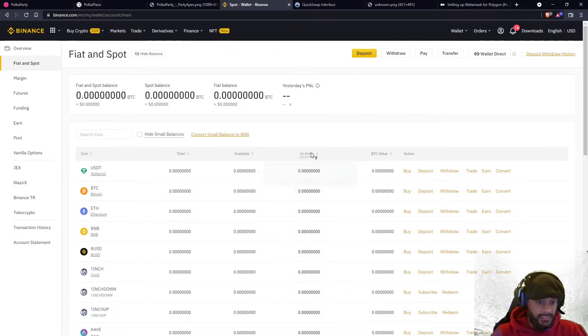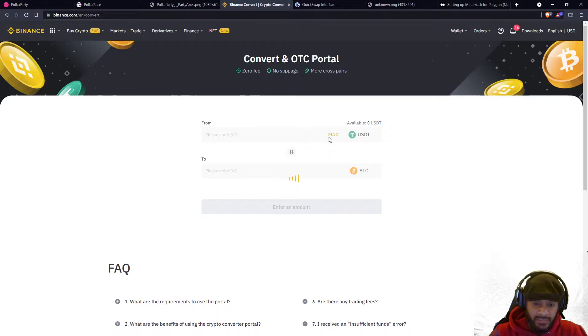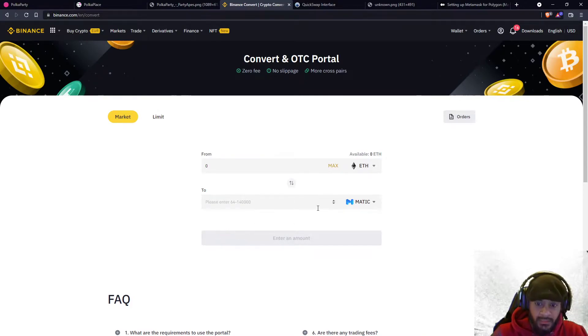The first thing I did was I sent some tokens — some Ethereum — to my Binance wallet. It can also be USDC, whatever. Once I sent this to Binance, I put all my tokens on the exchange and then I just swapped it to MATIC. For example, let's say I had some Ethereum on this account — I click on max and then I change it to MATIC.